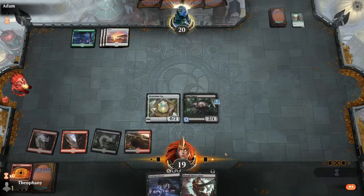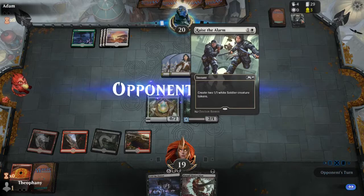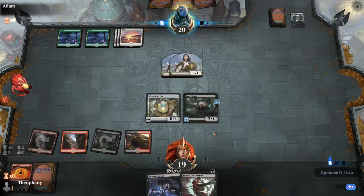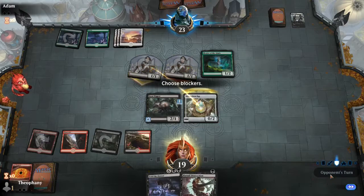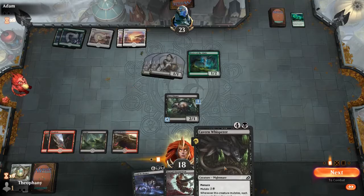No attacks on my turn. There's a world where I should have just given him lifelink. Just creating two soldiers — that's fine. That kind of sucks for us just because our Boot Nipper doesn't get a lot of value against that. He's got a whole lot of mana there. He gains three life. I'll block the one and just take one — that said, he's probably got some kind of buff spell. Yeah, I figured. I can mutate this — mutate onto him. We are definitely going over. We're going to all attack.